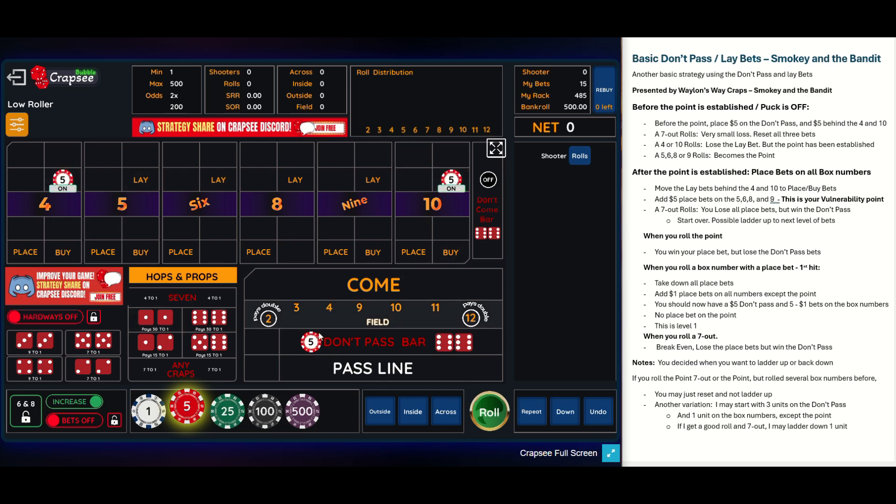What you're doing is basically trying to minimize your losses on a seven on the come-out. A seven wins on the pass line and loses on the don't pass, but you're going to win your lay bets. Wayland said it's a wash, though if you're playing bubble craps where it calculates everything to the penny, I think you lose a couple cents — maybe 20 cents or so. You can call it a wash if you like.